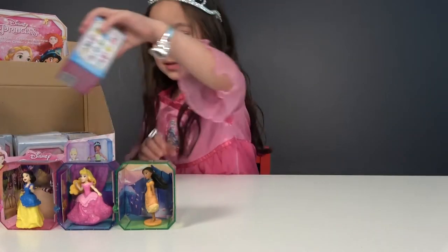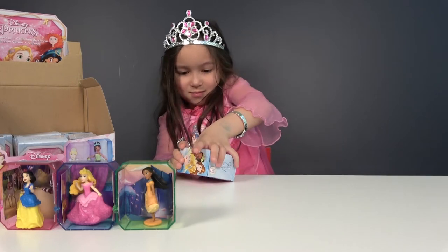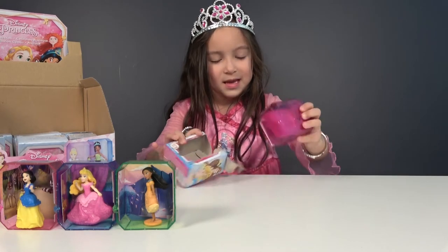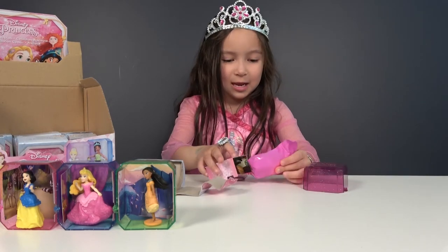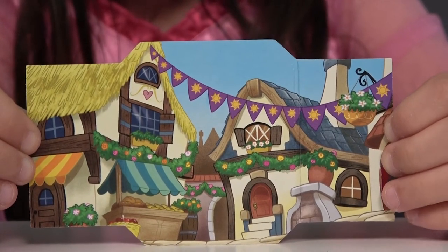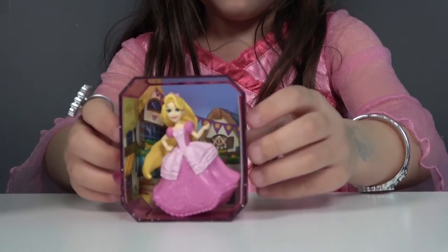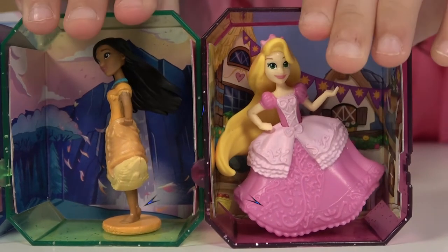Let's open another surprise box all the way. Now let's open it. Now let's open this box — it's pink color again. And here's the big blind bag. It's Rapunzel! And here's her background — it's a village. Now let's put it in the box. Rapunzel is already in there. See how pretty it is? Now let's connect her with other princesses.